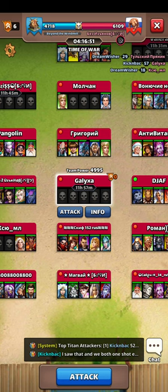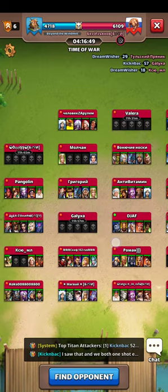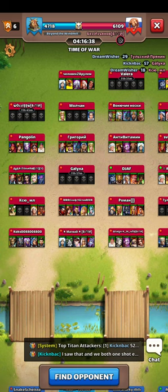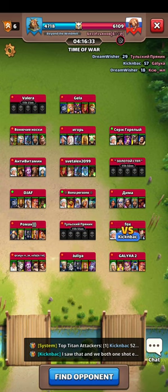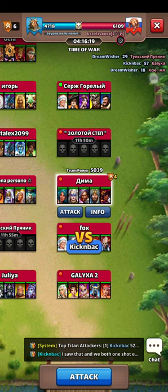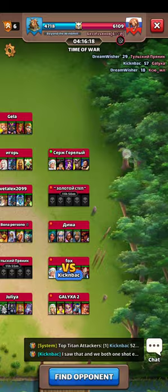Somebody already took that team out while I was talking — that's the problem with talking too long; people jump in and do their hits. Here's another team where it looks like they left their minion team in there with Scotty. You can always take advantage of a hero like Scotty when it's not a minion war.